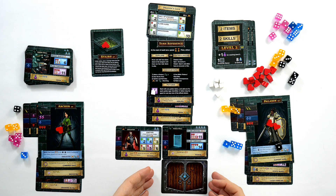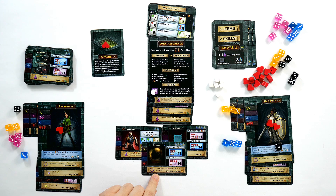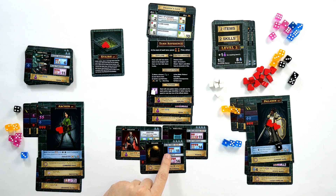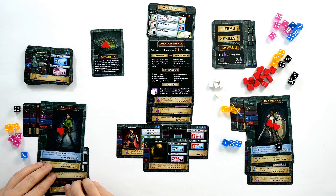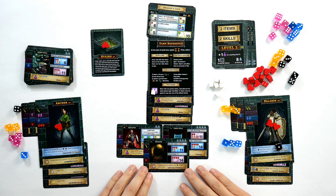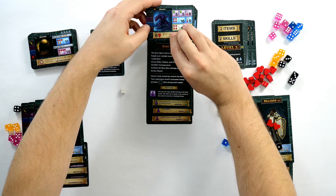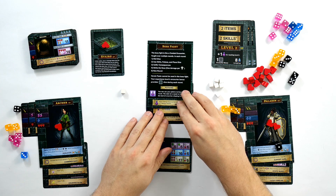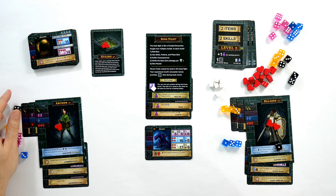Next turn we turn over a boulder. After how badly we've been failing, I don't think there's any chance we beat it, so we wrap up and move to the boss floor. The deck flips over to reveal the dragon boss — and surprisingly it has a lot of pink, even though we threw away most of our pink dice. You can't use heroic feats against bosses.